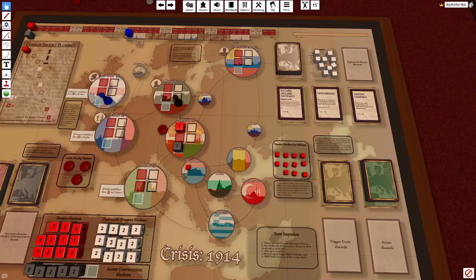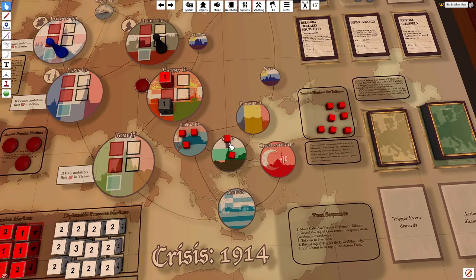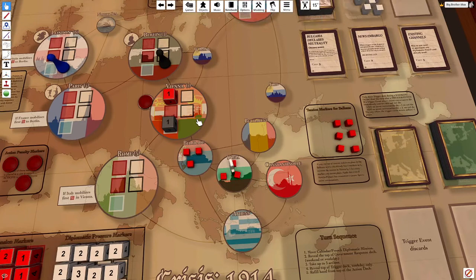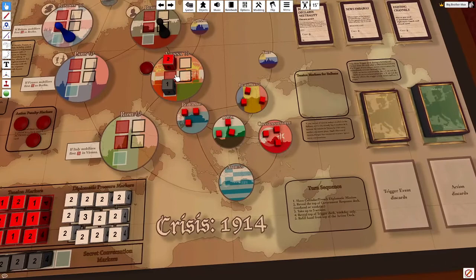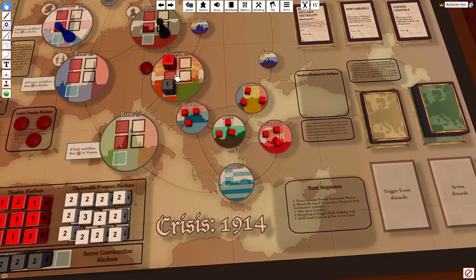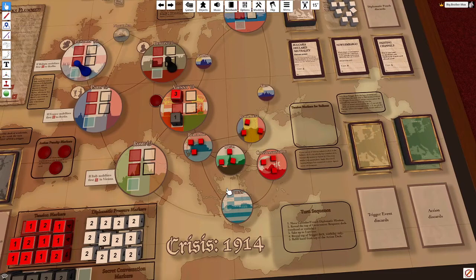As a clarification — when there are three tension on a minor city and you need to place more tension that can't fit, Vienna gains tension for each piece you cannot place. Additionally, if a government card tells you to place tension on a city like Athens but you can't, Vienna gains that tension instead. This happens every time you cannot place a tension piece. This overflow effect goes through secret conversations and will cause Vienna to gain tension even if it is being sued for peace.